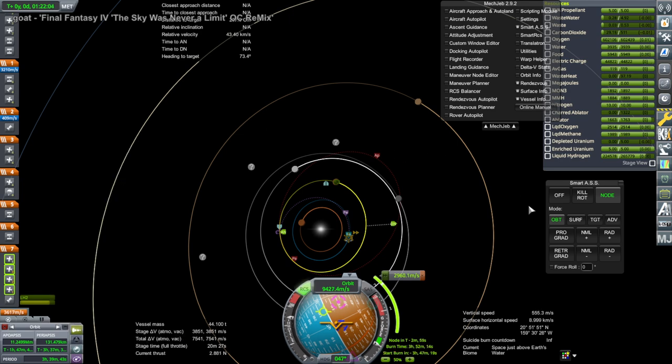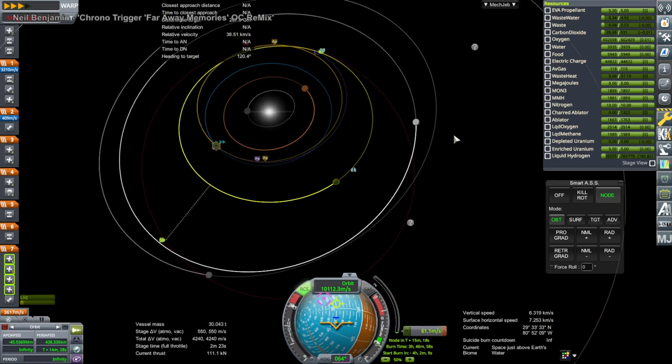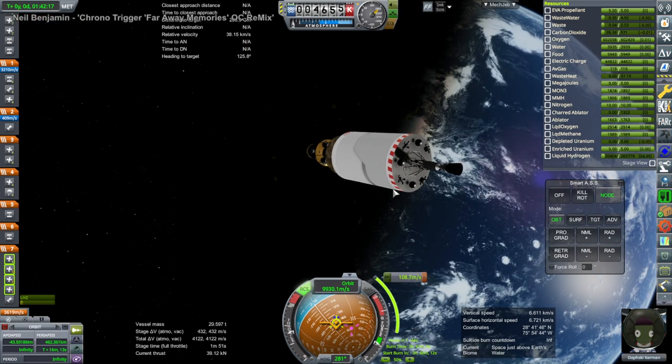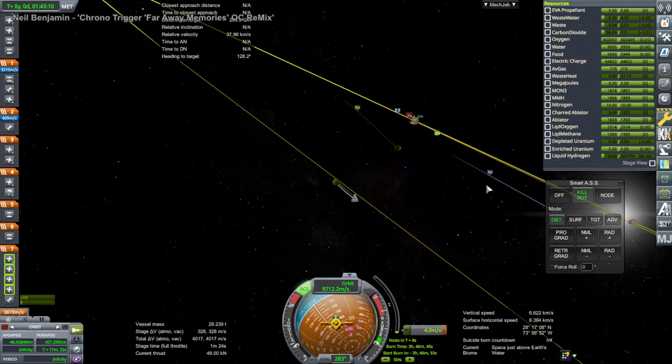After we got out of the atmosphere — we accidentally dipped into the atmosphere during part of that burn — I made sure to replot the initial plot because it had reset. We also needed to make sure we were controlling from the upper command chair, because otherwise it naturally controls from Davski's eye point, which is horizontal but not in the direction of motion.